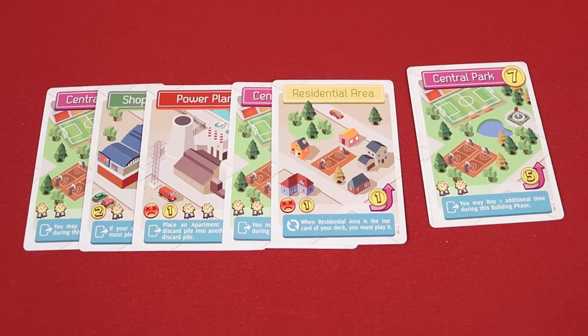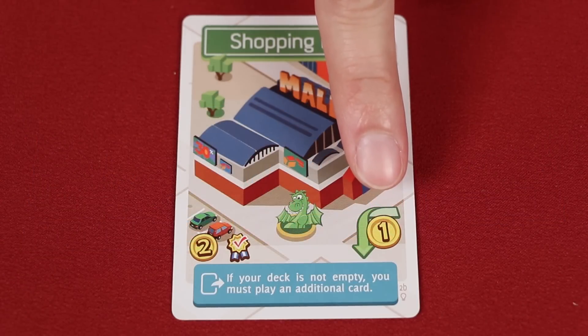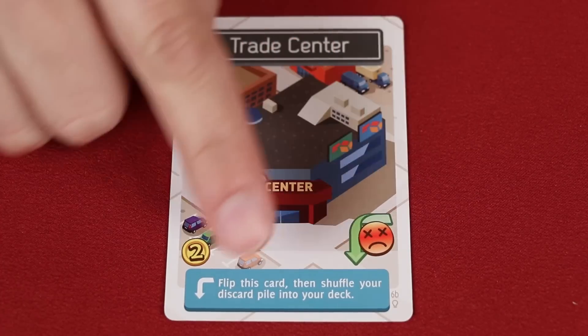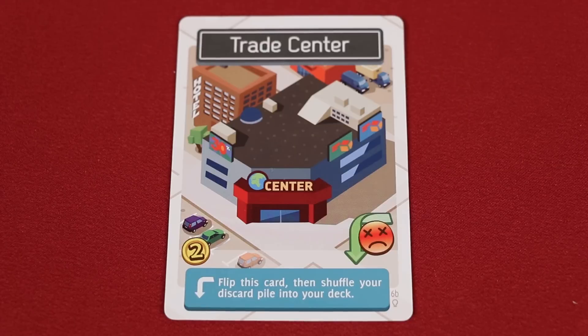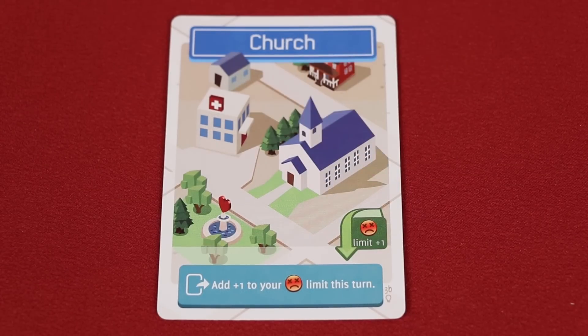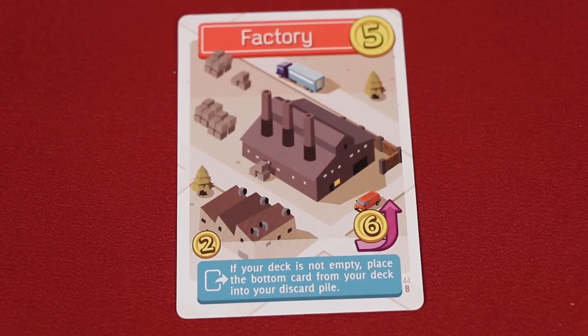So I would just end my turn right there. If you flip the shopping mall over for its recycle ability, it will give you one additional cash for this turn. This recycle effect gives you an unhappiness symbol — that seems bad, and it is, but you may do it to trigger this effect, which lets you shuffle your discard pile into your deck, changing the building currently on top to something better. This recycle effect increases the limit on the number of unhappiness symbols you can collect during that turn by one. And finally, this recycle effect means after recycling this card, you place it on top of your deck.